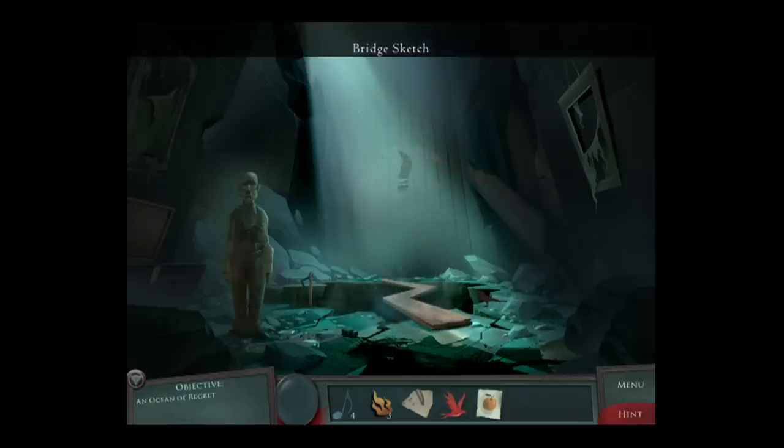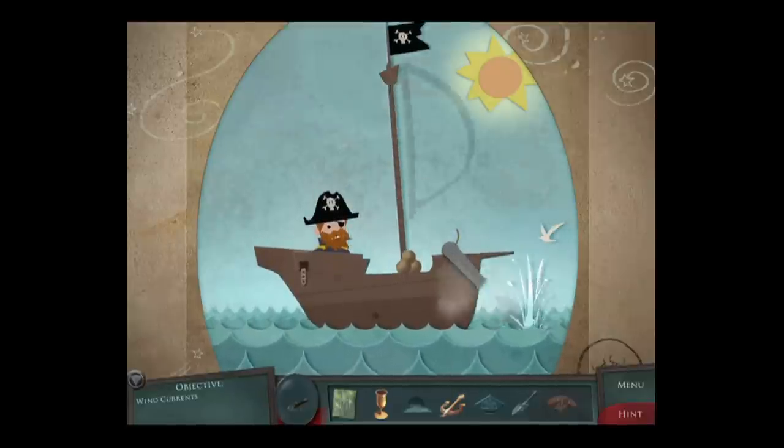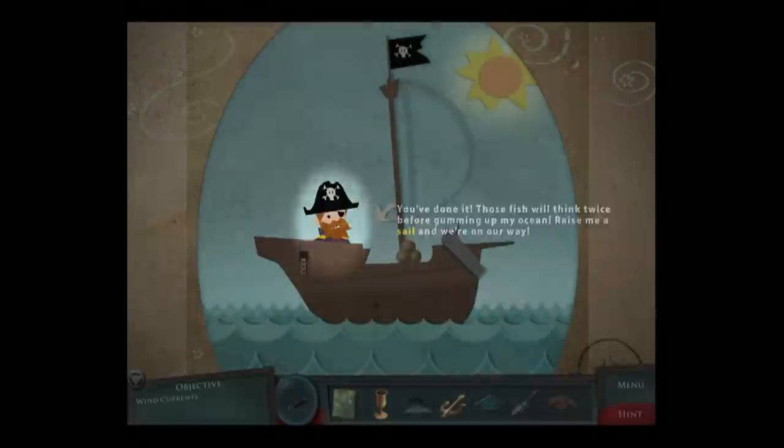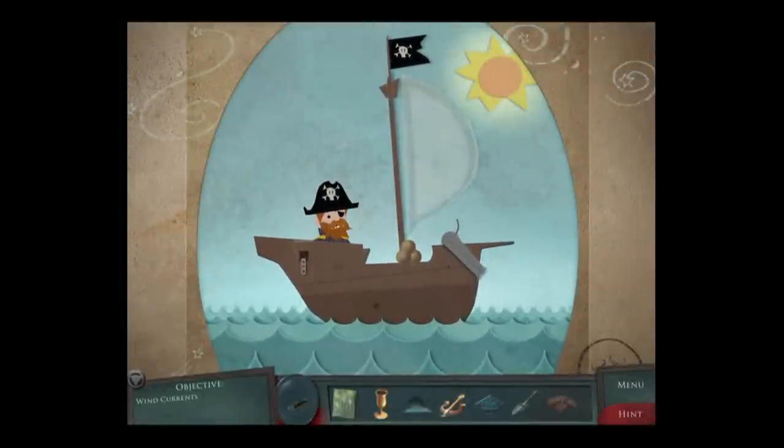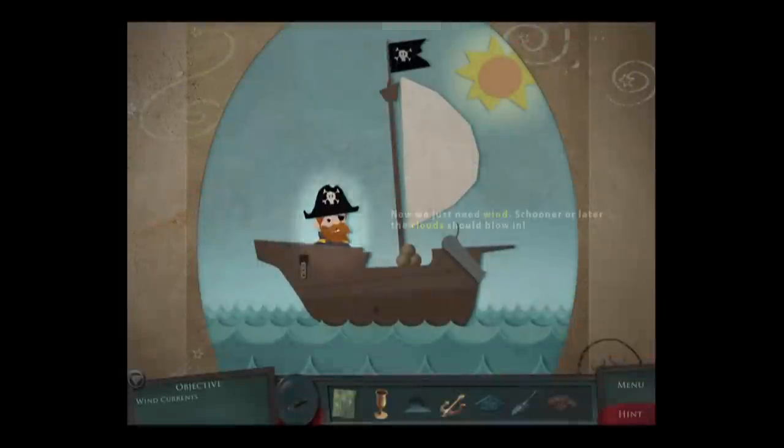One of the unique things in this game is the drawing ability. Some puzzles require you to draw an object that you must use to complete it. The artwork in this game is phenomenal and consistently stays true to the motif. The music in DRAWN: Dark Flight stands out as one of the most dynamic and captivating scores of recent gameplay.